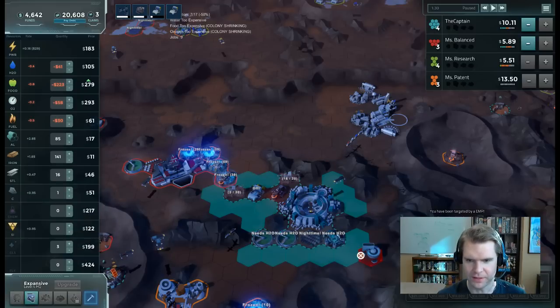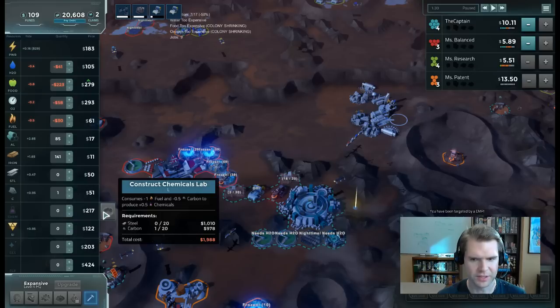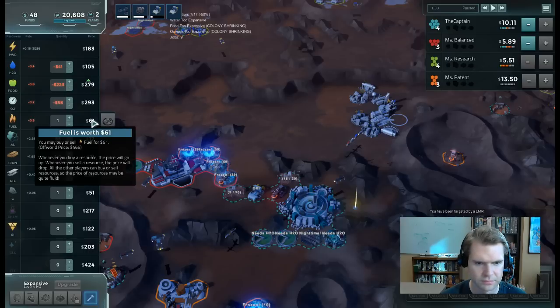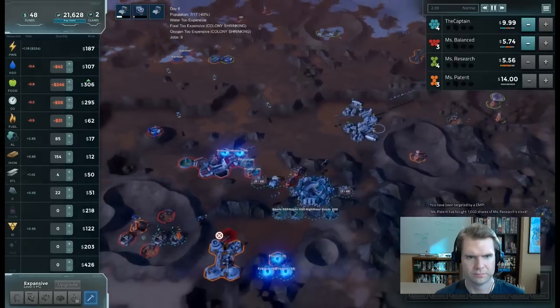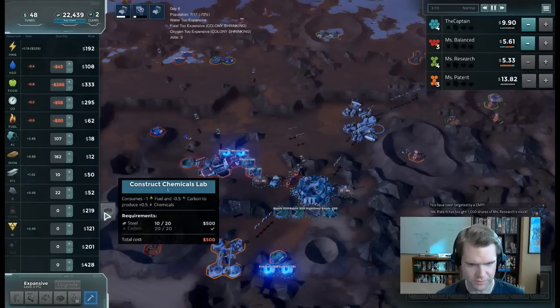I can finally build a patent office — I'll put it here. The other thing I'll need for patents is chemicals. To research patents you need a chemicals lab. To make chemicals you need excess fuel and carbon. I've got the carbon but not the fuel. I need to build a chemicals lab — I've got two extra claims so that shouldn't be a problem, I just need a few more steel. I'll place it right here.